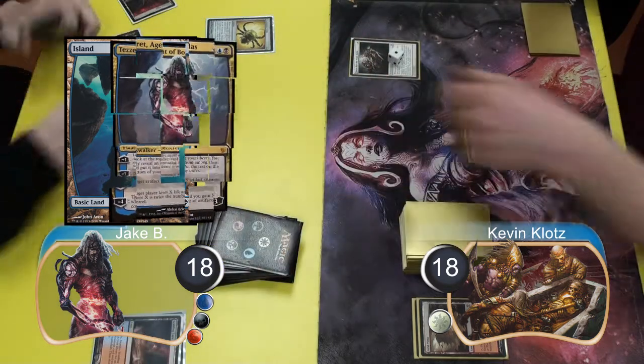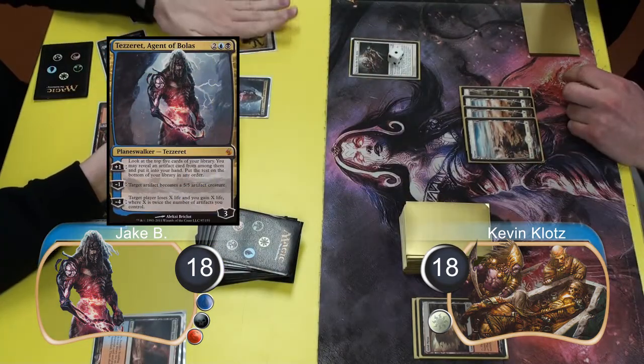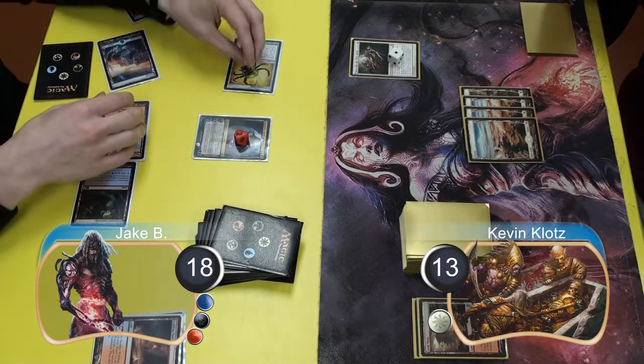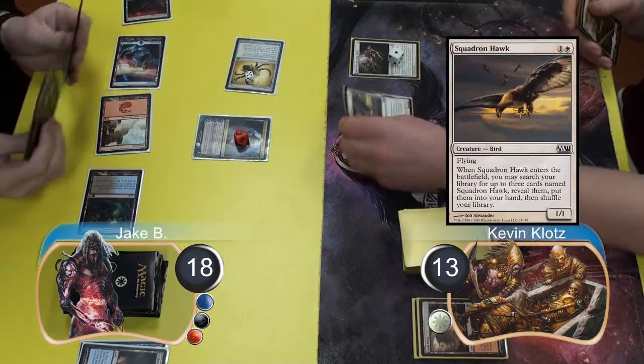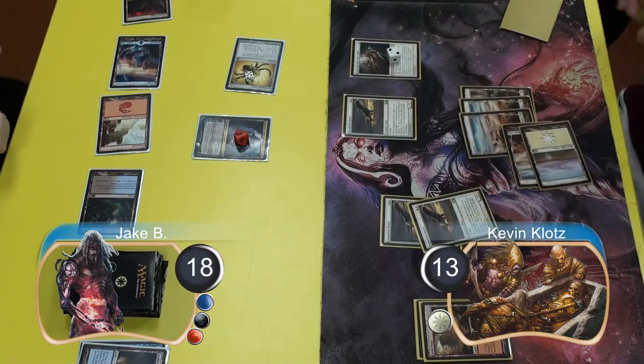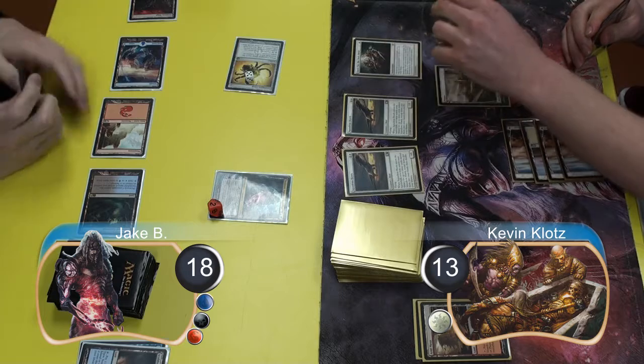Jake then resolved a Tezzeret, Agent of Bolas. He used Tezzeret to turn his artifact into a 5/5 and hit me, taking me to 13 life. I then drew a much needed Squadron Hawk and played him to search for two more. This brought my Quest up to two counters, then I played a second Hawk and brought it up to three.